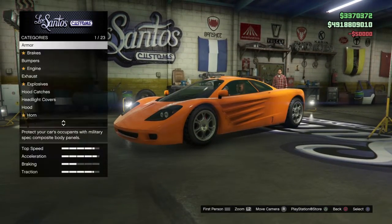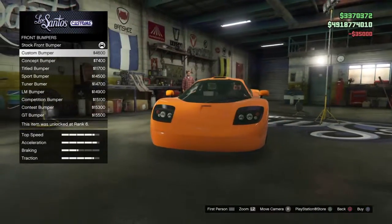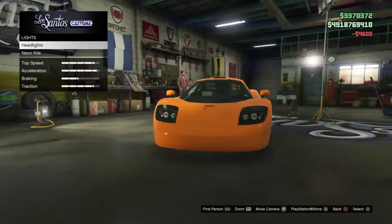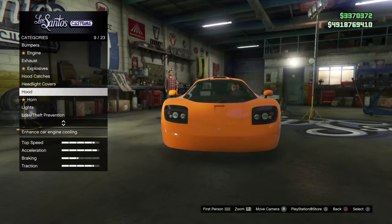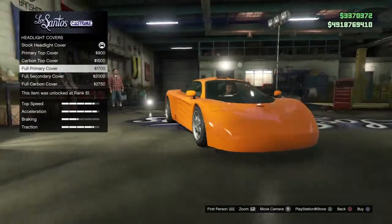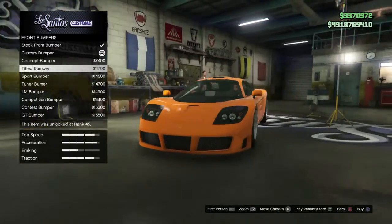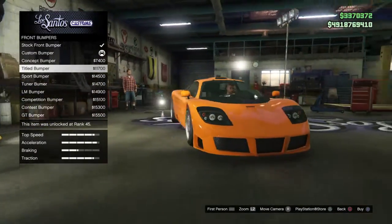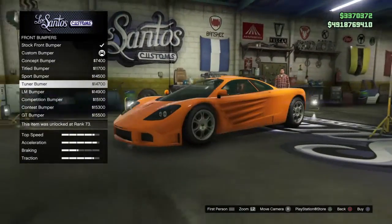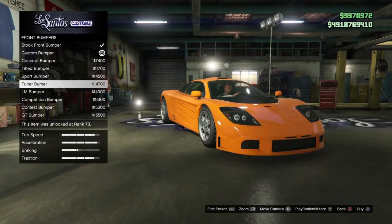All right, so armor - I like armor, let's go 100%. Brakes obviously all the way. Bumpers - we've got loads of bumpers. Let's go for this one. Going to the lights - look, that looks lit, it's literally covered the whole thing. I don't really like that look. I quite like this one but the sides look like a brighter orange. If I'm making a classy one, probably this one yeah.